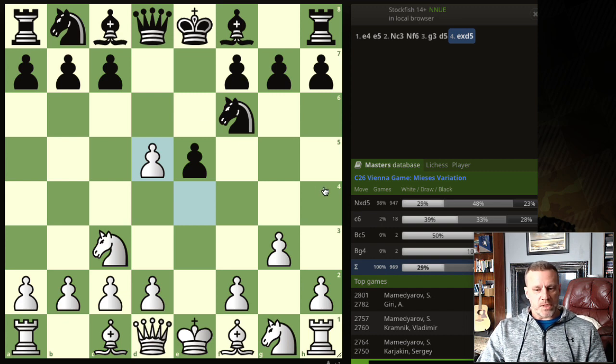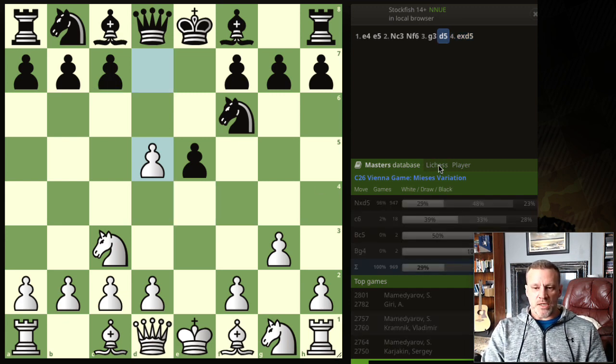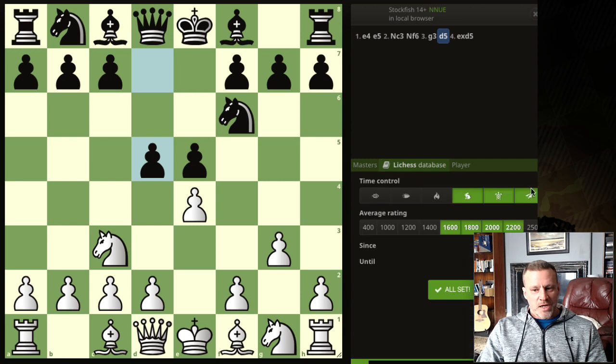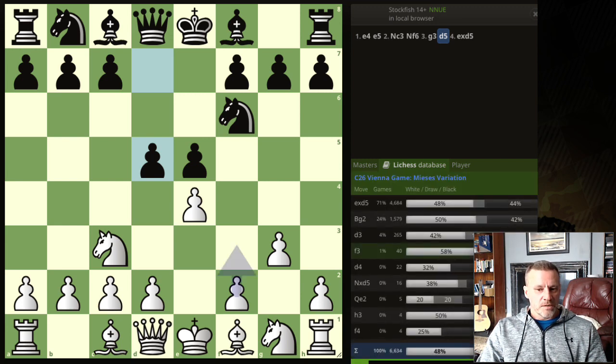E takes d5 happens 66% of the time. At 1600 to 1800 to 2500, e takes d5 happens 71% of the time. Lots to learn, lots of variations — I thought you'd enjoy that one. See you soon!